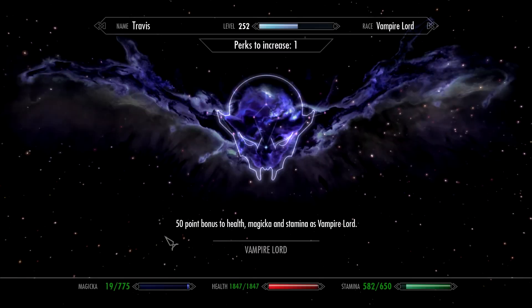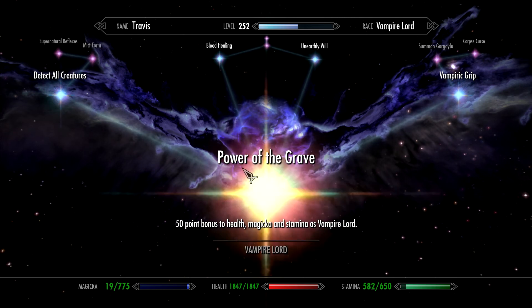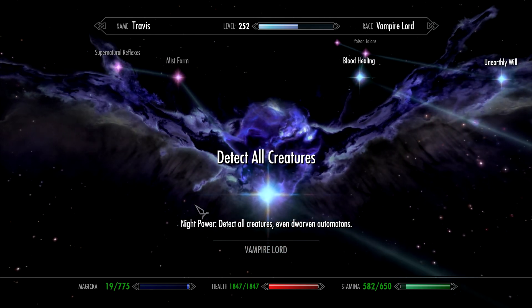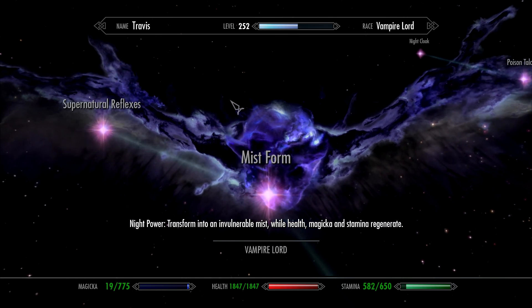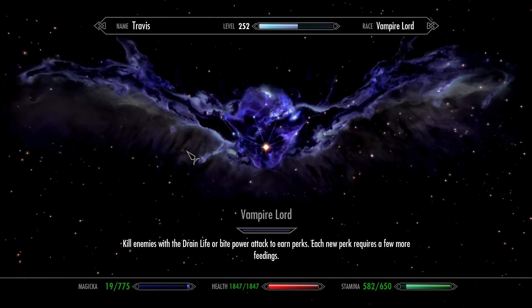The first Vampire Lord perk available is going to be Power of the Grave — 50 point bonus to health, magicka, and stamina as Vampire Lord. Let's grab that and look at the others. We have Detect All Creatures as a Night Power — it detects even Dwarven Automatons. These are powers you can use while in the form, much like Bats which we start out with. We have Mist Form — transform into an invulnerable mist while health, magicka, and stamina regenerate. Supernatural Reflexes — everything slows down while you move faster.